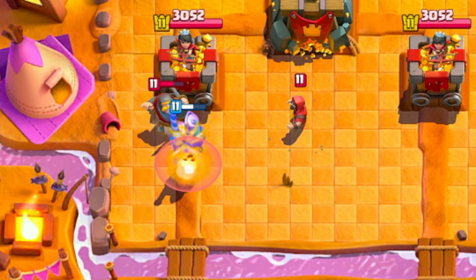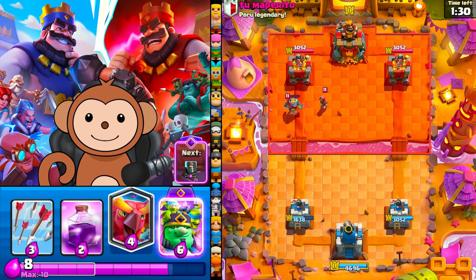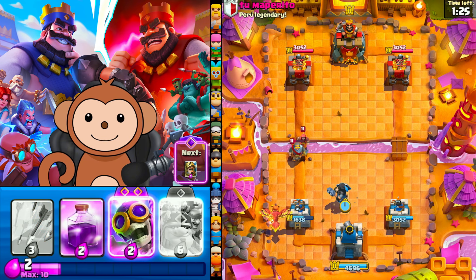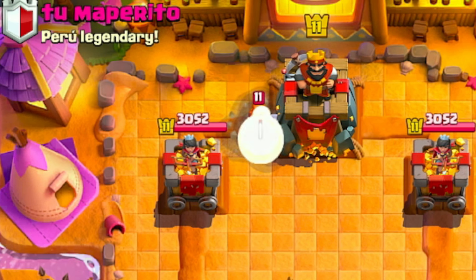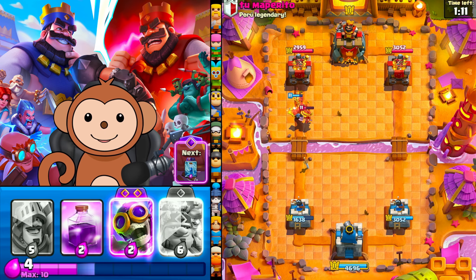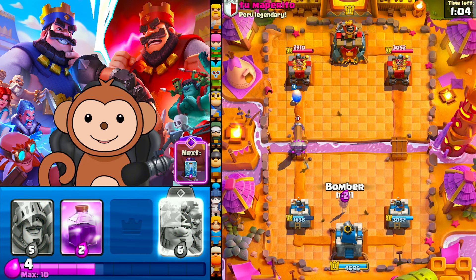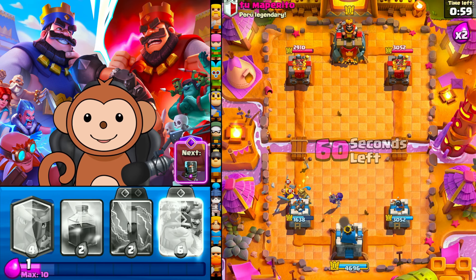Let's go Phoenix in the back corner, Dark Prince in the pocket. He's got a Valkyrie, let's arrow this. Let's get rid of that Firecracker. We don't want that Firecracker or that Valkyrie crossing the bridge. Come on Phoenix, give us some death damage. Oh no, this is bad. I have to go Prince — he's probably gonna get one hit. Oh no, he didn't get hit.